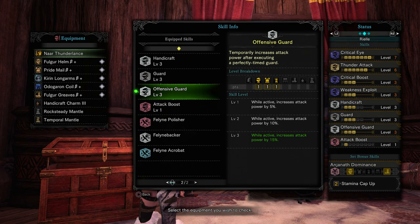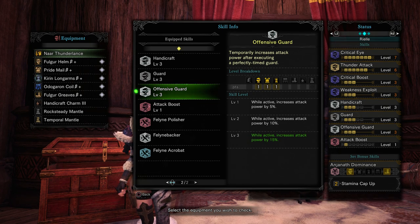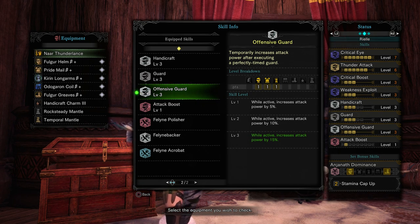As Lance players, we have a really interesting opportunity here because Lance is pretty much king at transitioning between offensive and defensive stances. Offensive Guard is practically designed for us, and we can go through a hunt with almost 100% uptime.